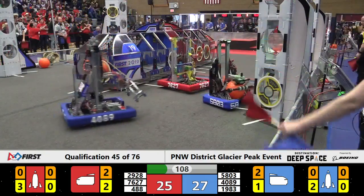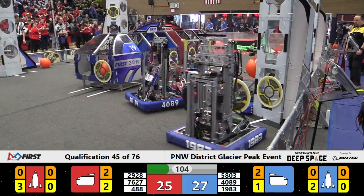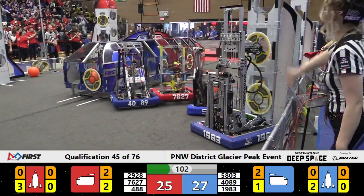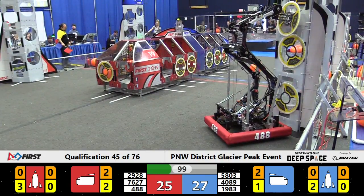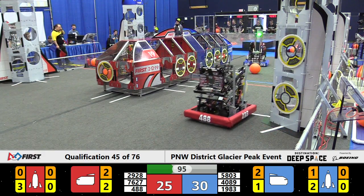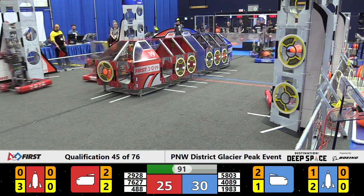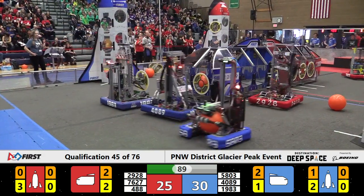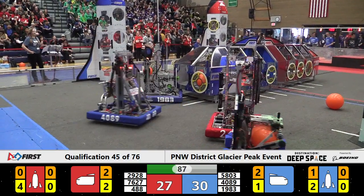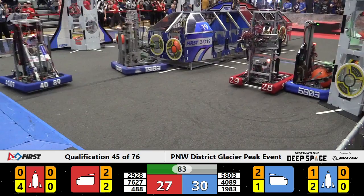On the opposite side of the field, Red Alliance — XBOT 488 — also hopeful to improve their ranking. That scoring machine going high with a very beautiful mechanism as that manipulator lifts a hatch panel, and they opt for the other side of the Red Alliance rocket. Five points separating these teams, with Blue Alliance holding the lead. The gap is being closed as the Red Alliance refuses to go down.